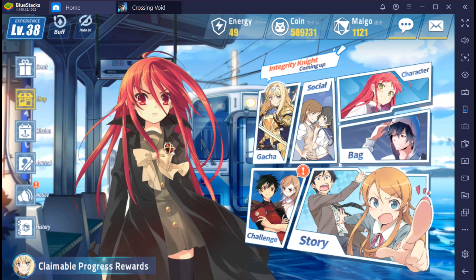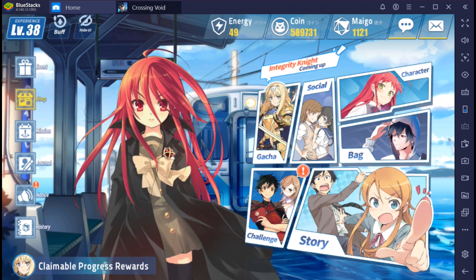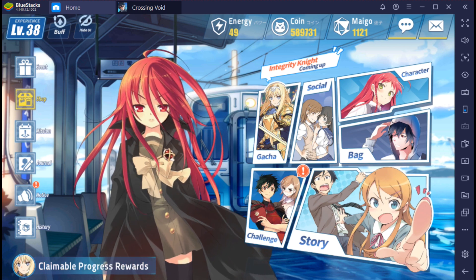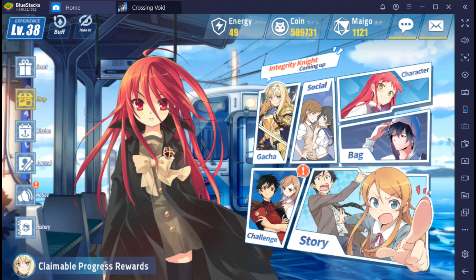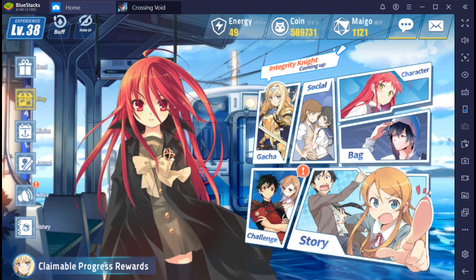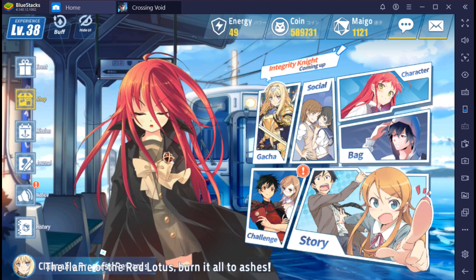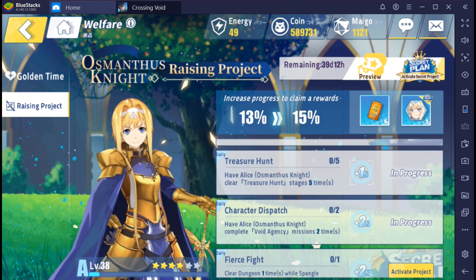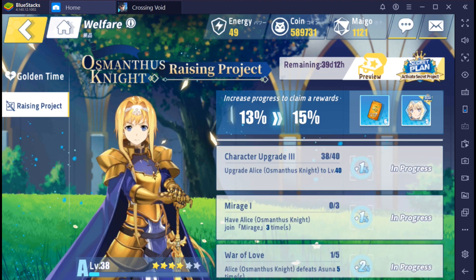That's all I have — I'm just grinding. I see a lot of people on my friends list around level 43 and 44, and that's just me not being able to play for two or three days, so I have to catch up. I'm going to spend all my maigo on energy because there's nobody I need to summon besides that one character, and there's no guaranteed selector for her — she'll come out when she comes out, so I'll just focus on leveling up.